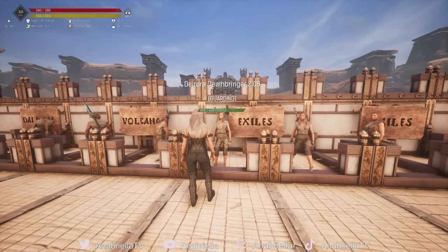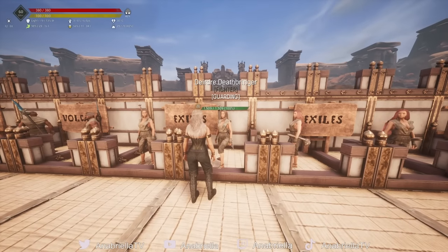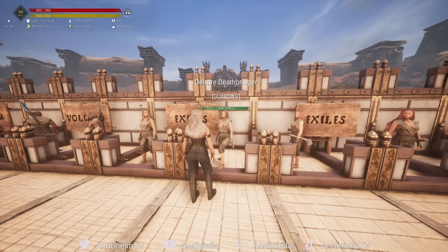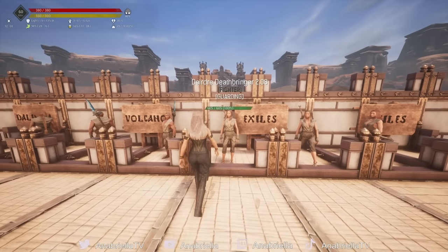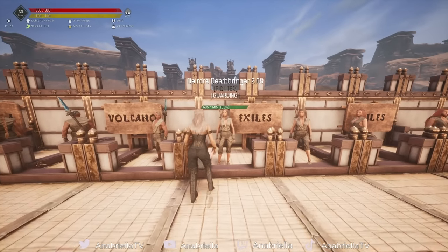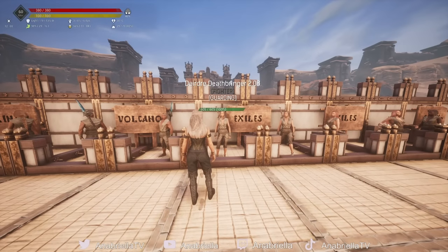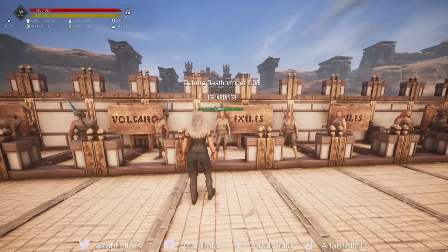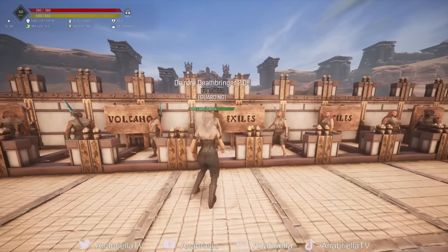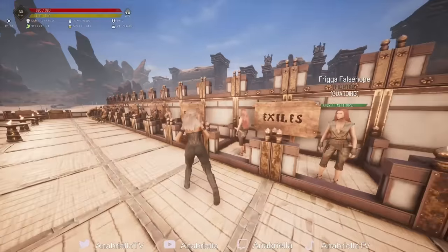She has very little health — 600 — so she's going to be very, very fragile when you first use her. The best health I managed to get after leveling 11 through Admin Commands was just 1,500, so she's not very tanky but she hits pretty hard at 2.08. I wouldn't necessarily choose her, but don't be surprised if you go into Sinner's Refuge and get killed more easily than in the past, because the wild ones seem to hit a lot harder. The best health I got from Frigga was 1,427.